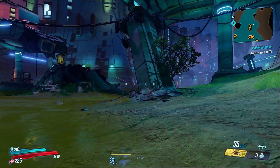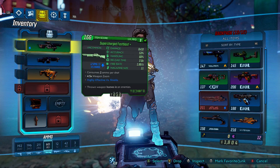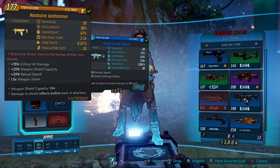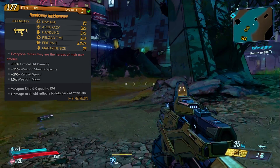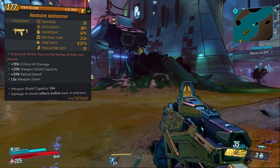The Handsome Jackhammer is a legendary SMG manufactured by Hyperion. Looking at the stats on this gun at level 9, the damage is 20, accuracy is a very low 36, handling is 67%, reload time is 2.1 seconds, fire rate 9.3 per second, and the mag size is 35.